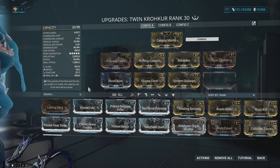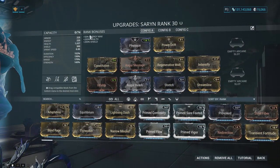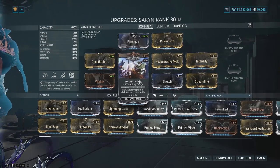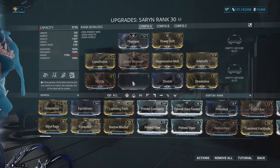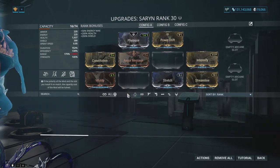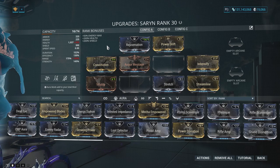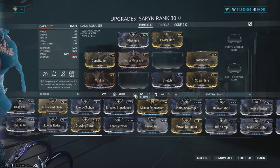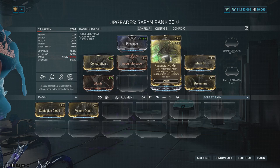The actual Saryn build we've got here is basic as heck. A few swap-outs: Augur Reach is a little bit of a pain to get, so you can just take it out and put in whatever — more health, don't worry about it. Do you not have Regenerative Molt? That's fine, but it does mean you'll pretty much need Rejuvenation as an aura, because Saryn really needs some form of healing. Regenerative Molt is way better though, and you can also use operator arcanes to heal quickly.